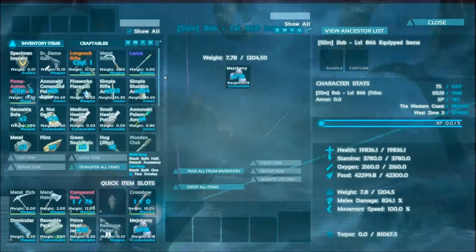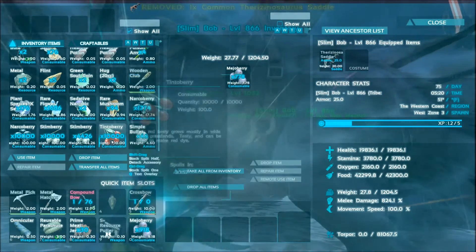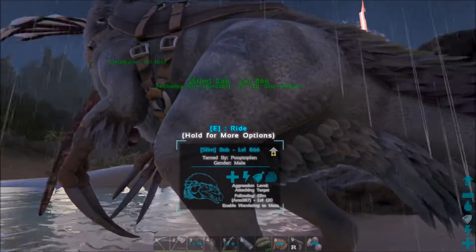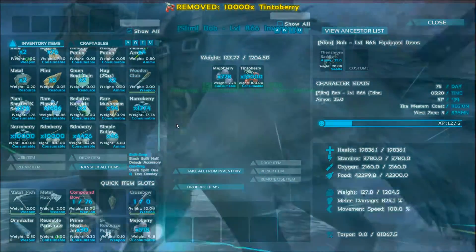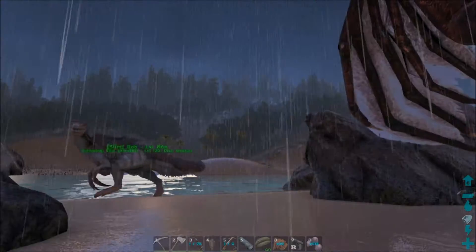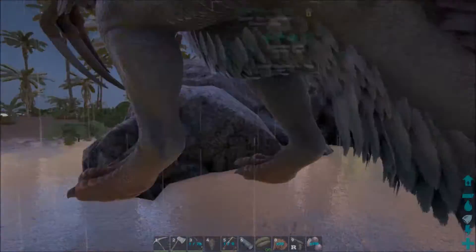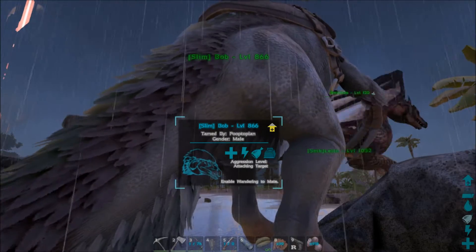Let me pop out of its inventory so I can get the saddle on it. I can pick it up! Yeah, I think we determined yesterday when we were messing around — dragons can carry what Quetzals can carry, and drakes can carry what Argies can carry. Dragons can even pick up some stuff that Quetzals can carry.